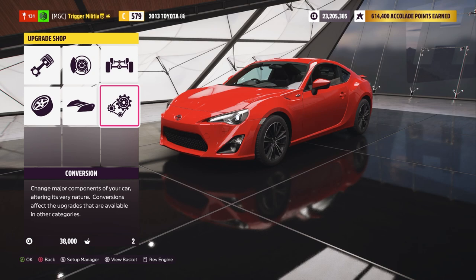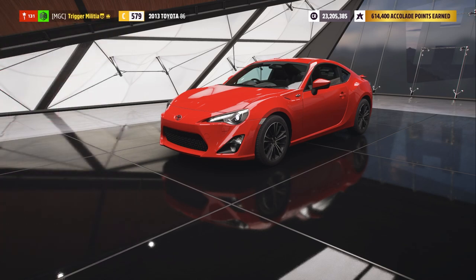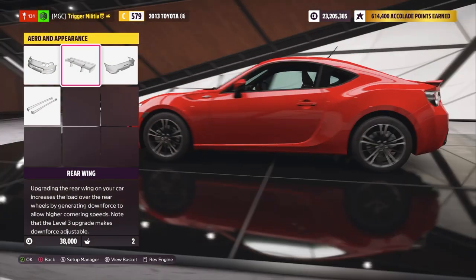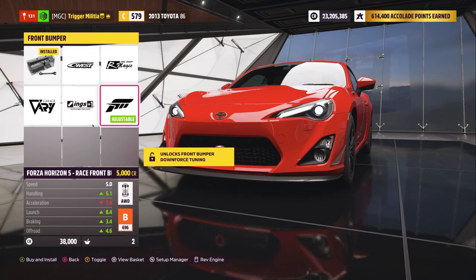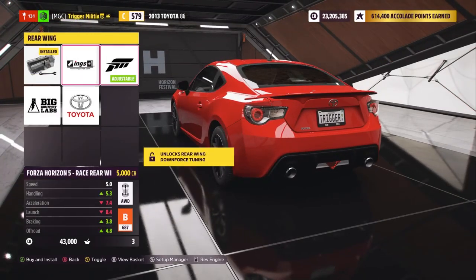Step three is to choose what you want to prioritize more — handling or power. I recommend prioritizing handling at first, and then as you get more comfortable with building cars, you can start to find a more balanced build of power and handling. For this build, I'm going to favor handling heavily. The reason I recommend this is because it's the easiest way to make the car feel good while driving, and it's easier to drive if it's not super wild with a bunch of power and not enough handling.